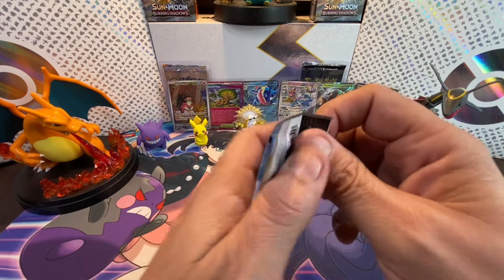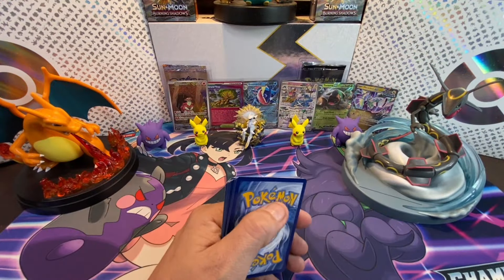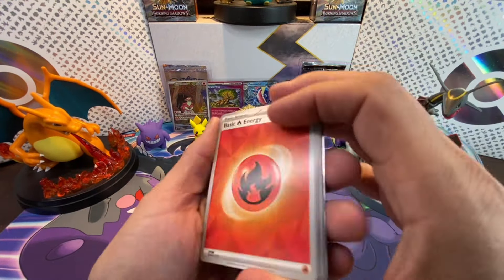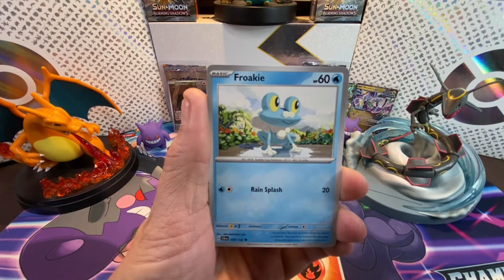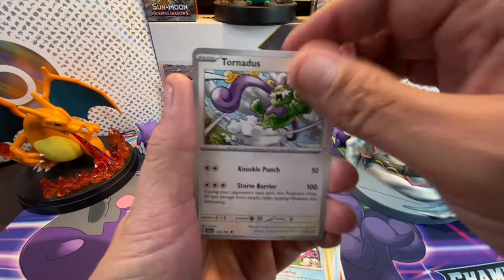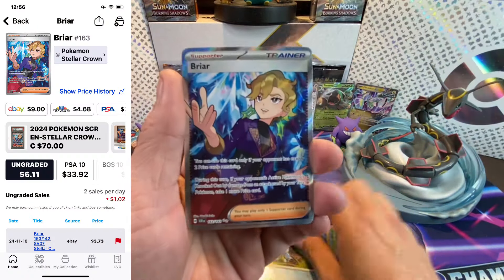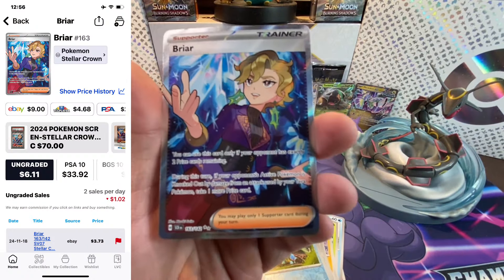Last pack magic time! Here we go with the final pack of Stellar Crown. With the energy, we got Froakie, Leavanny, Fanrot, Minior, Veluza, Tornadus, Crispin — and Eevee River Solo, Eevee River Solo, and Priya! Look at this — there's a hit in the last pack!